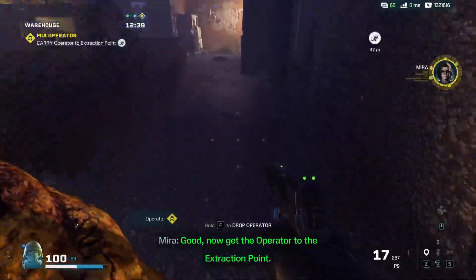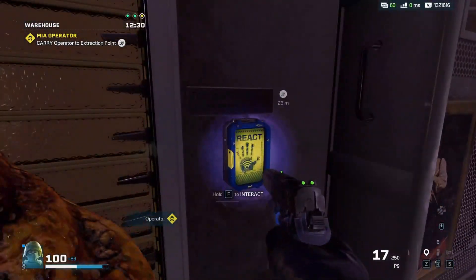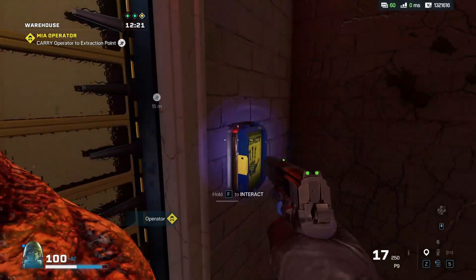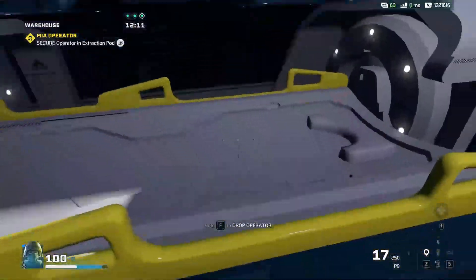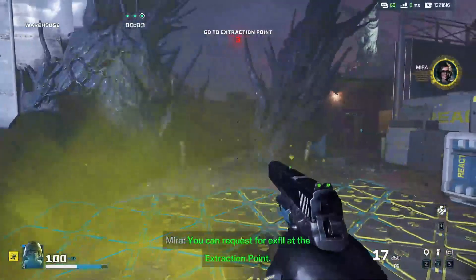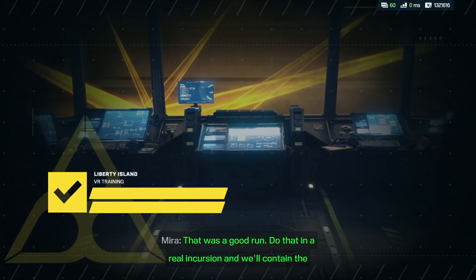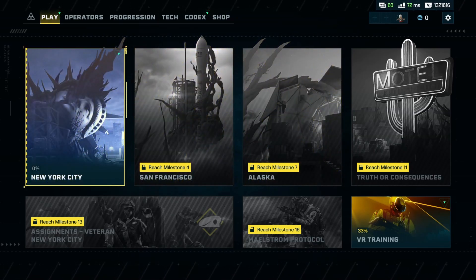Then you actually gotta get him all the way to the extraction point. The overshield stuff goes away eventually — that's the extra health. Place the operator in the extraction pod. Now technically I can use him again if that was someone I'd lost. And now we're extracted. That was a good run. I just wanted to get a feel for the game and see what it was like. When my friend gets on to play, we'll head to New York City and try an actual mission. I hope you guys liked it — if you did, please leave a like, don't forget to subscribe, and see you guys in the next video.